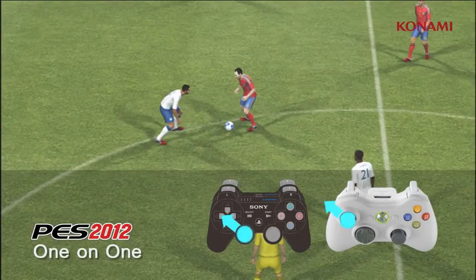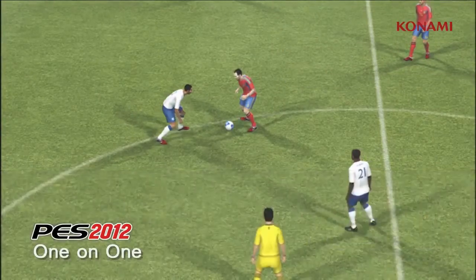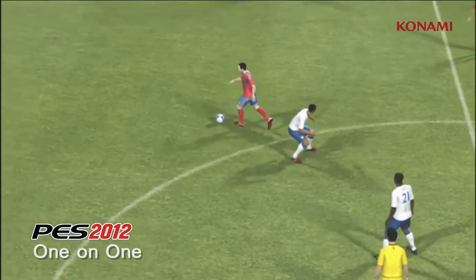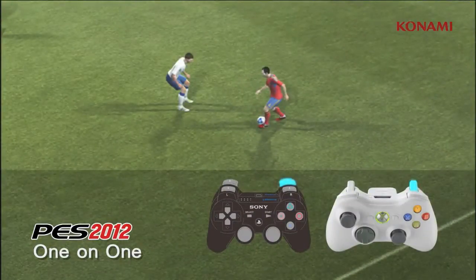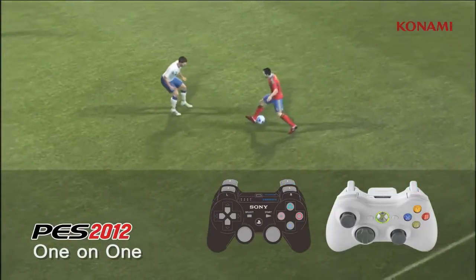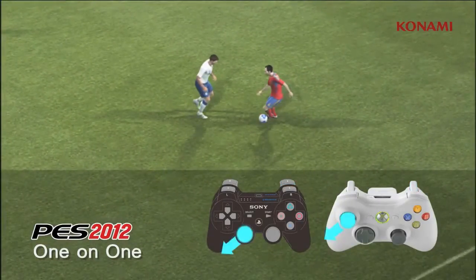Upper body feints can be activated using R2 followed by a direction. Some players can also execute step overs when R2 is pressed. The left stick can then be used to beat the man.